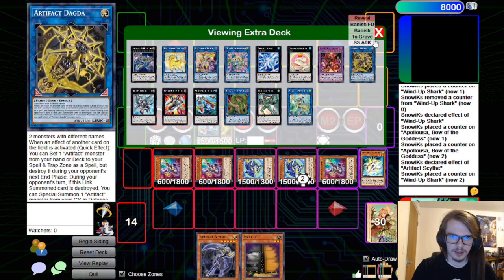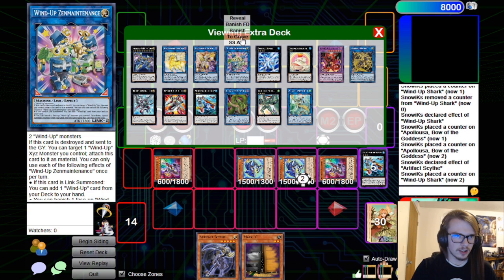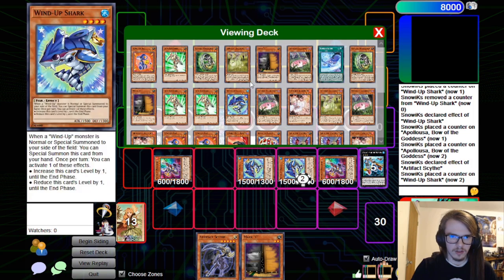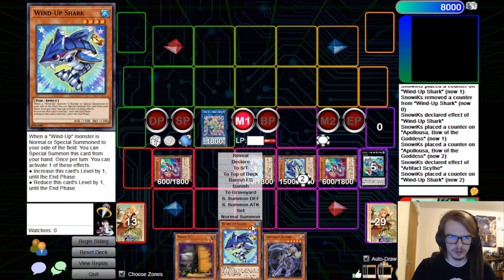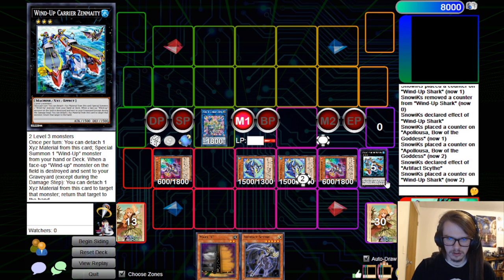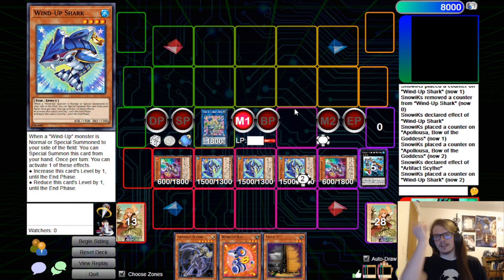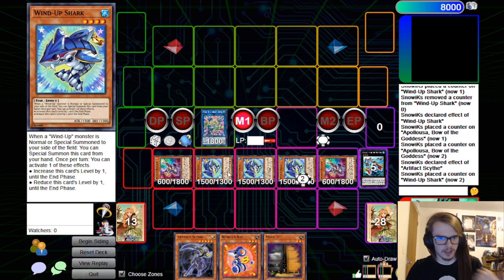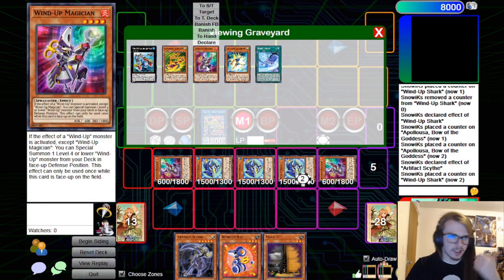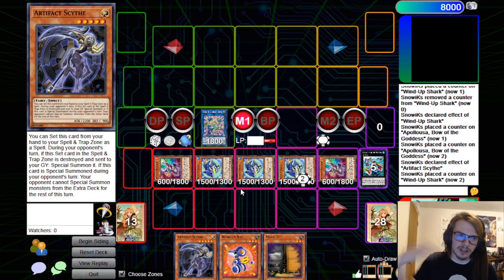We are going to send this guy and this guy for Zen Maintenance, which will then search the Shark, which will then trigger the Wind-Up Magician. Actually, I haven't Normaled — so we're going to search the Rat to hand because this will trigger our Magician to Special Summon out the third Shark. We're going to Normal Summon the Rat and go for the whole line, also going for Emerald and Bahamut Shark. We can shuffle back the Zenmaity, a Wind-Up Magician, and a Shark. Then we can go for the Rat and continue — I think you get it. We're ending on the same board as always, except this time we don't have to go through Dagda, so we can actually make a three-material Apo on top of everything else.